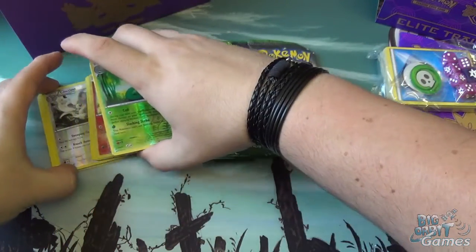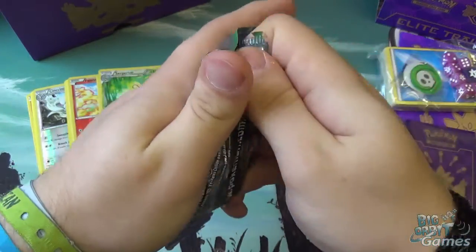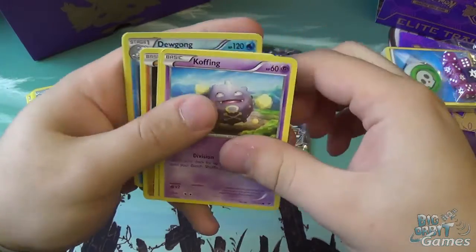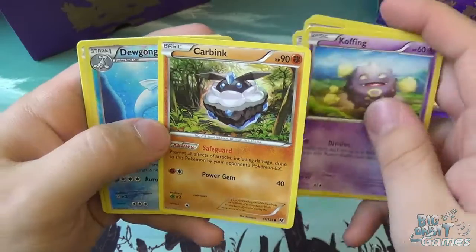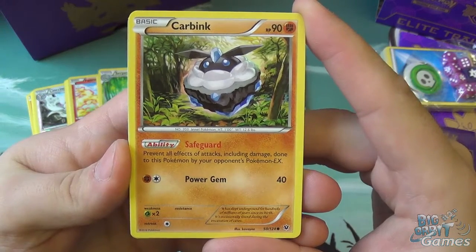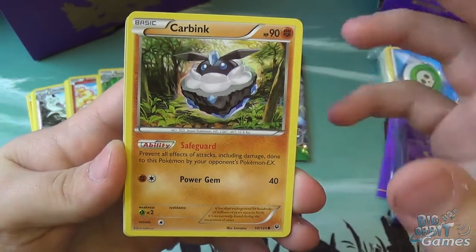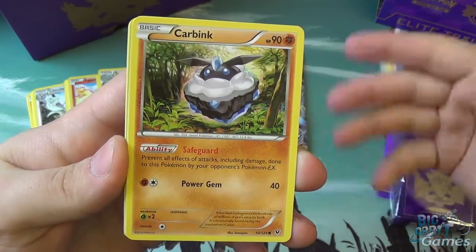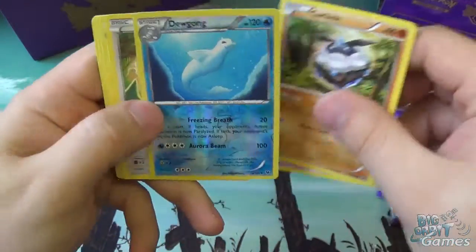Zygarde is featuring quite heavily in this set, as you can see from the cover of the boosters. He's got his 10%, 50%, and complete forms in different cards, his complete form being an EX — the big shiny cards. So Diglett, a Lavatar, a Carbink. I really like Carbink because of his ability Safeguard — 'Prevent all effects of attacks, including damage, done to this Pokemon by your opponent's EX.' This is really good at hosing out opponents running EX-heavy decks, which are very common. Carbink just completely shuts them down.